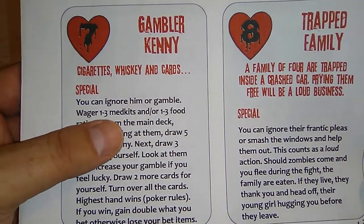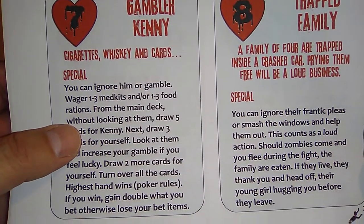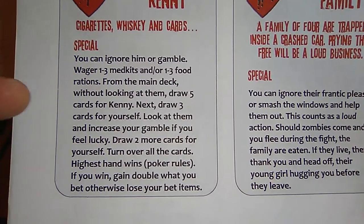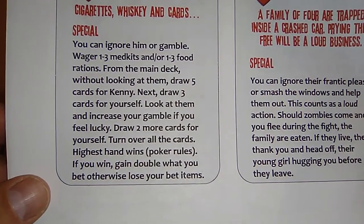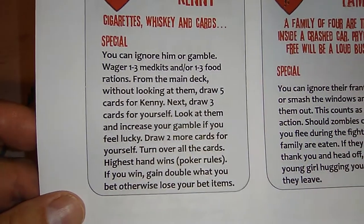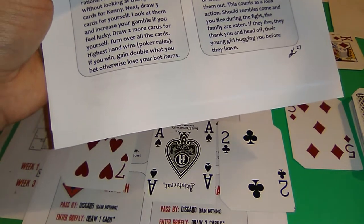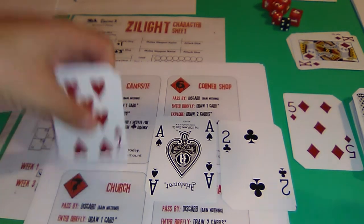Special: you can ignore him or gamble. Wager one to three med kits or one to three food rations - draw five cards for Kenny, then draw three for yourself. You can draw two more if you feel lucky, then turn over the cards and the highest hand wins. I have none of that to wager, so we're not going to gamble. Kenny leaves.